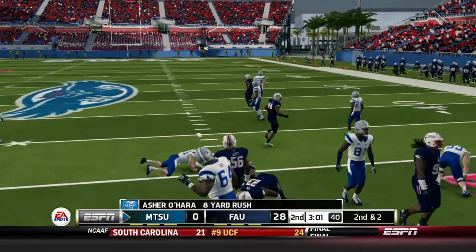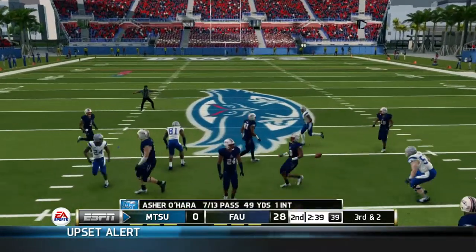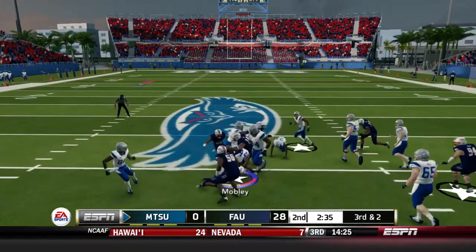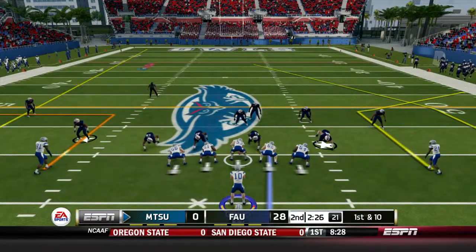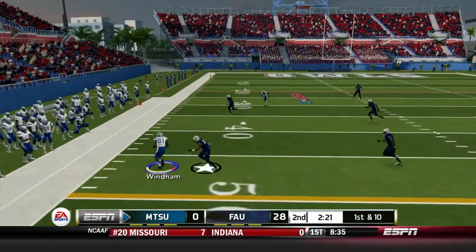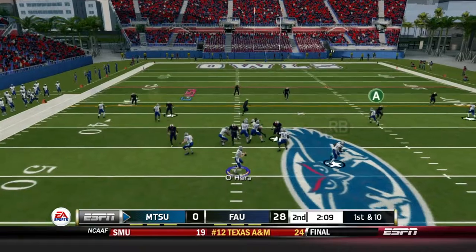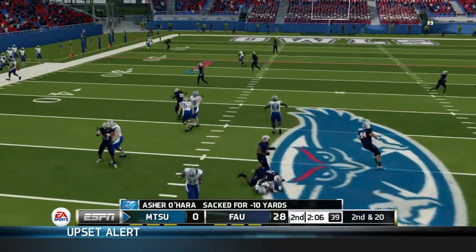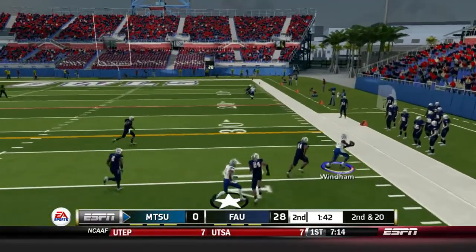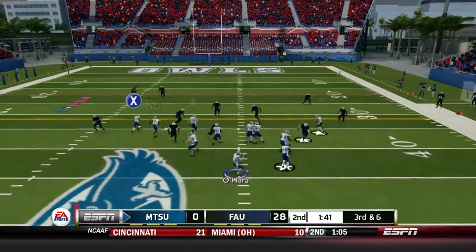Eight-yard rush by O'Hara, second and two — that's dropped, third and two. Read option — Mobley gets the first down and more, an 11-yard rush. O'Hara first and ten, dropping back, finds his receiver Windham for an 18-yard reception and the first down. First and ten — O'Hara drops back, pressure comes untouched again, the left guard getting no pass blocking against the d-tackle. Second and 20 — we find CJ Windham for a completion, gain of 14. Third and six, one-forty-two to go in the first half.